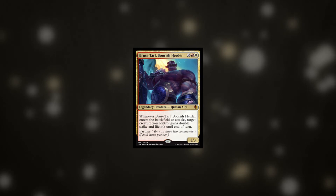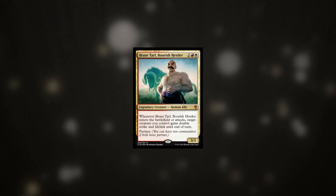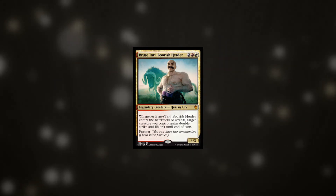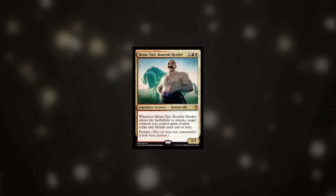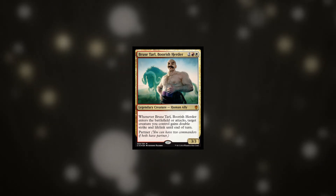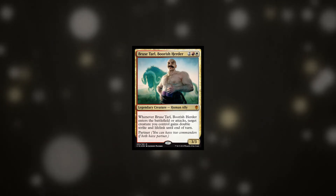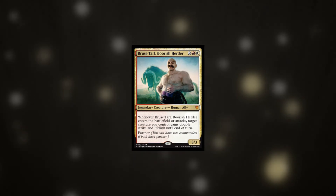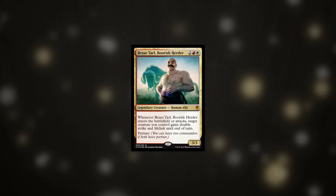At number 3 we have Bruce Tahl, Boorish Herder — aka Braum from League of Legends, although this could be his brother. This card will provide a huge swing as long as you have something on the board to play into. Double Strike and Lifelink to a target creature when he enters the battlefield or attacks is really strong, and the inclusion of Lifelink makes it very low risk. Bruce is a must-kill as he has an effect right away. He is massive on the tempo side of things — he may not give you card advantage but you will end up getting great value from him most of the time.